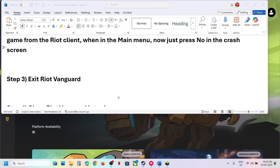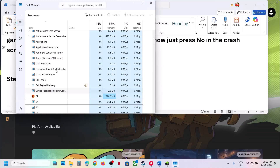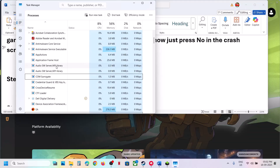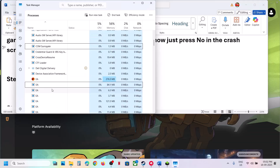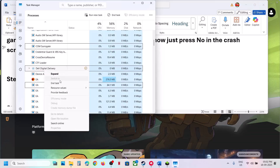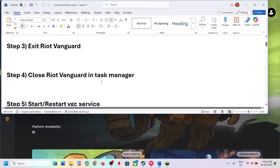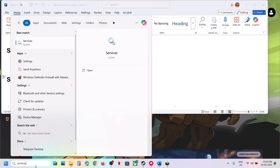In Task Manager, if you find Riot Vanguard in the list — not the Riot Client, but Riot Vanguard — right-click on it and click End Task. This is just an example; if you find Riot Vanguard, right-click and end the task.